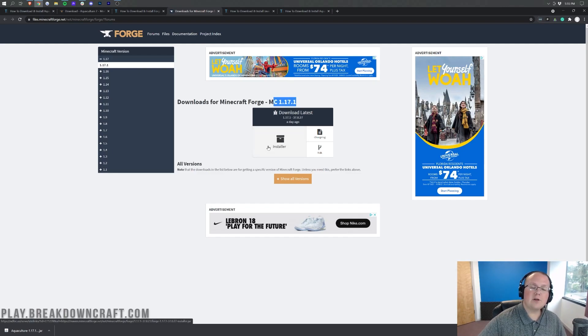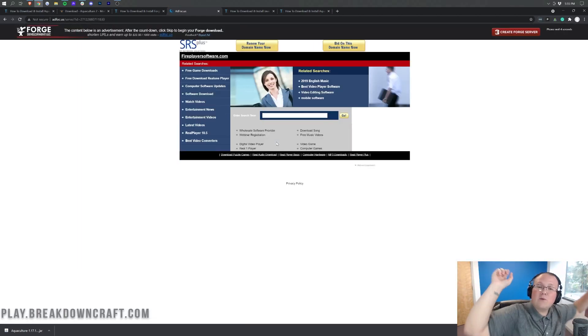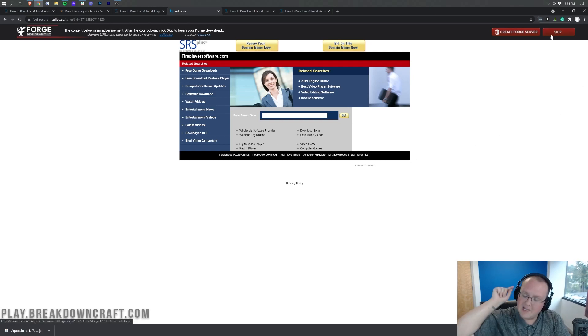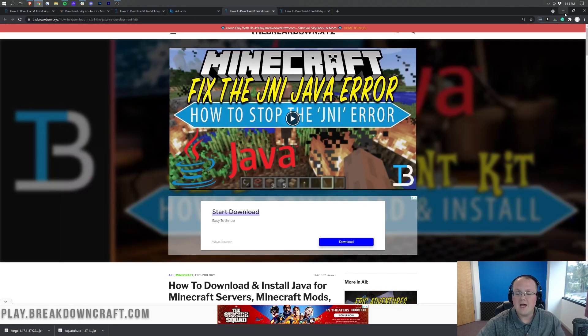Once you've confirmed it's the correct version, come under Download Latest and click on Installer. When you click that installer button, do not click anything on this page whatsoever until you've waited seven seconds — just sit back, take a sip of your drink, whatever. After about seven seconds, a red Skip button will appear in the top right. That red Skip button is the only thing you want to click on this page. Once you click it, Forge will start downloading in the bottom left. You'll need to confirm you want to keep it by clicking Keep — it's 100% safe as long as Forge is in the title.